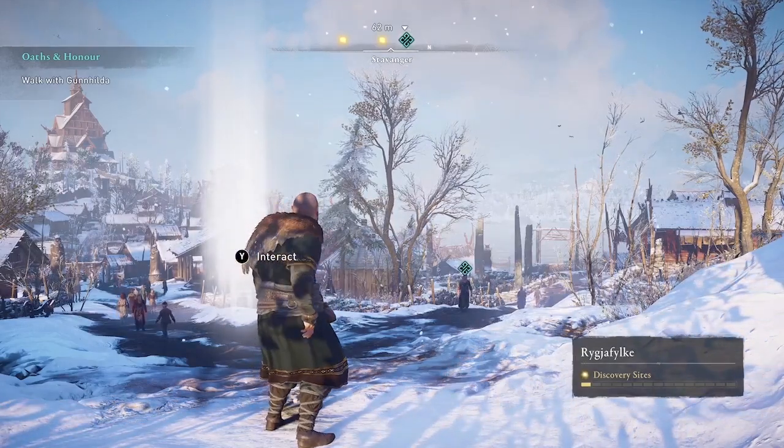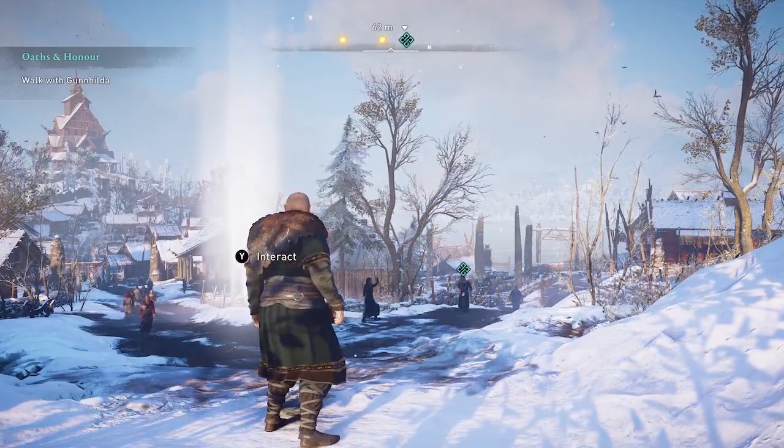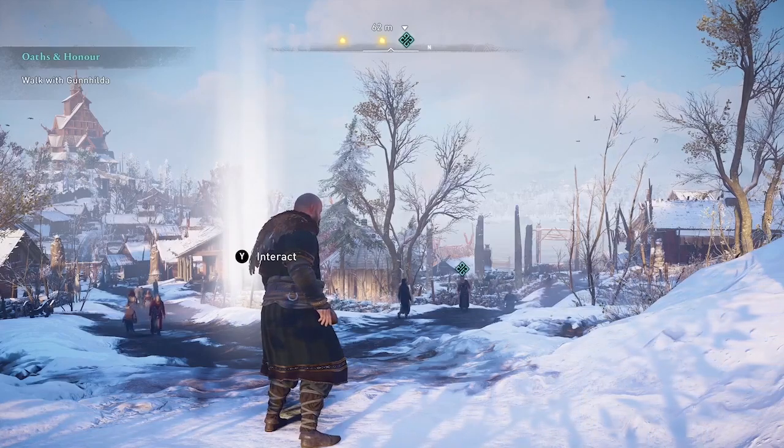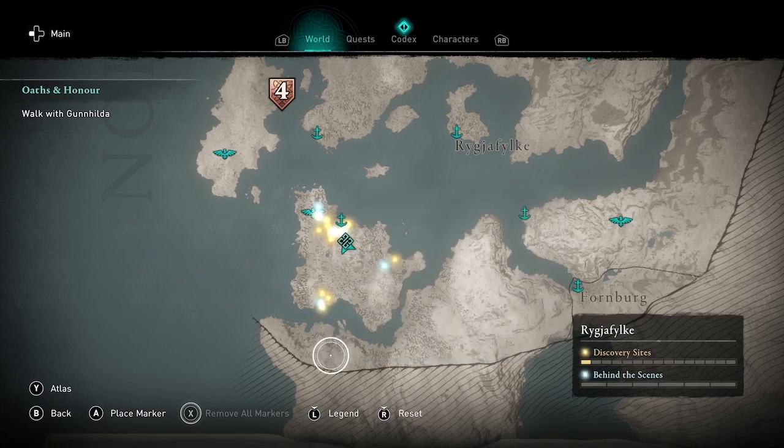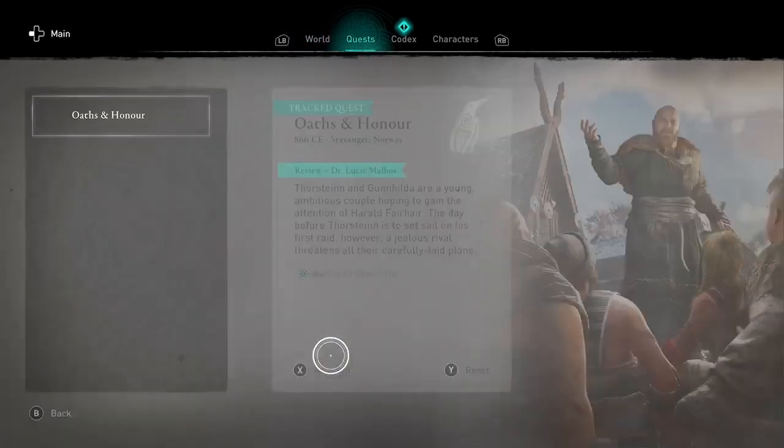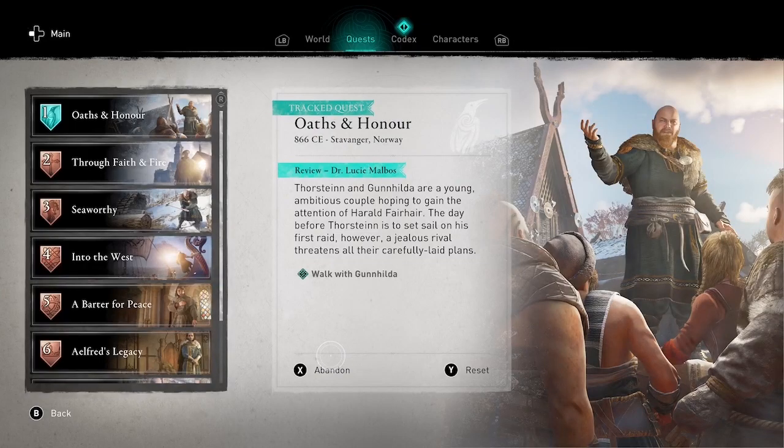Once you visit a Discovery Site, you'll see it marked on that little ticker at the bottom right corner of the screen, like you may have noticed for wealth and mysteries in the main game. Here's the map where you can see the points of interest — it should look familiar if you've played Assassin's Creed, but even if not, it's pretty straightforward.